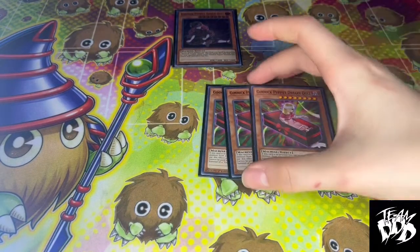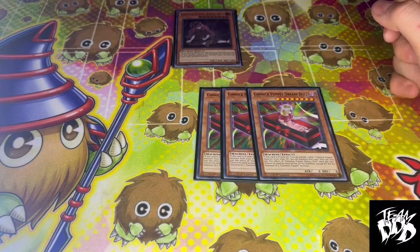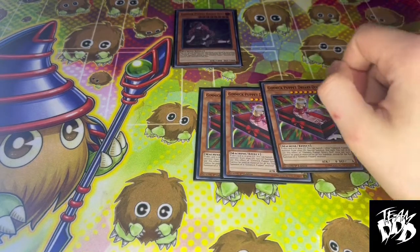Three Drury Doll. Drury Doll is a nice Special Summon from the Graveyard because you can banish another Gimmick Puppet monster and Special Summon itself out. It's also a Machine Duplication target.